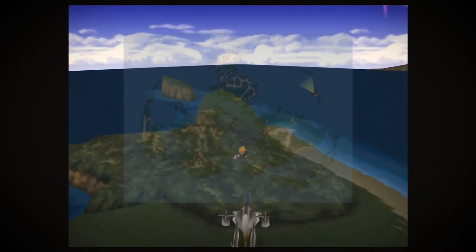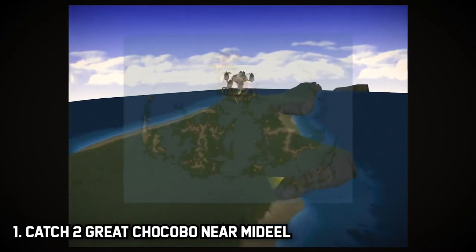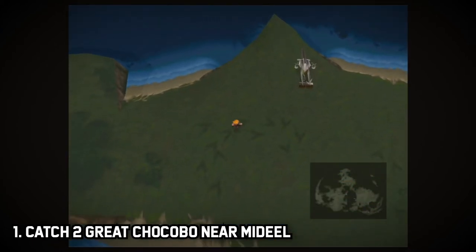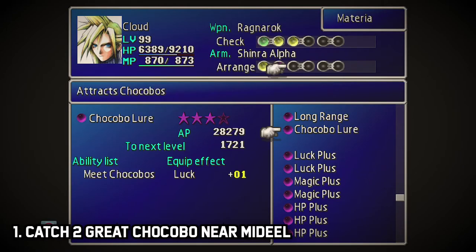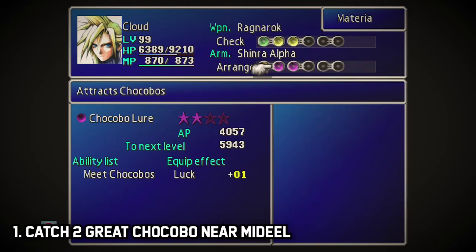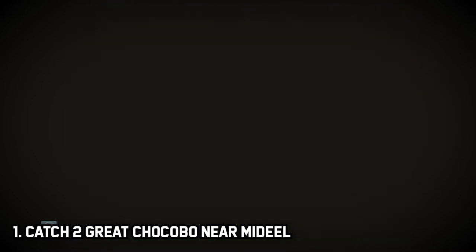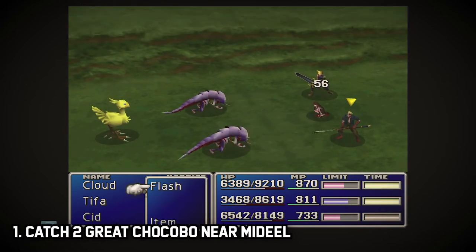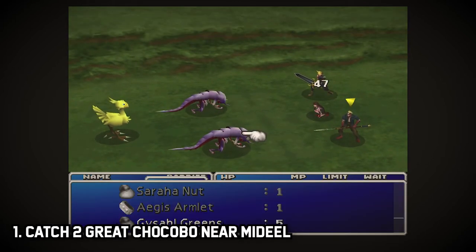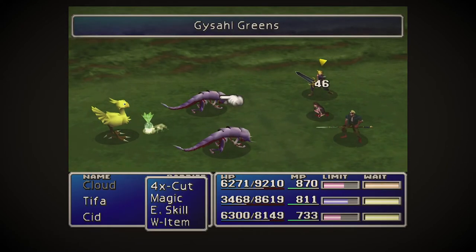Now let's get to capturing your first two chocobos. Step one: travel to the tracks near Mideel. Make sure you have your Chocobo Lure — or both equipped if you have both — because equipping both does increase your chances of encountering a chocobo. Try to capture the chocobo that is accompanied only by Spiral enemies. You want to capture two of those.